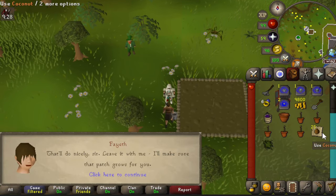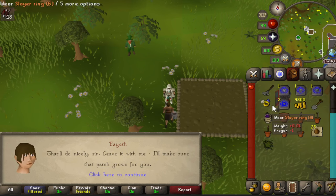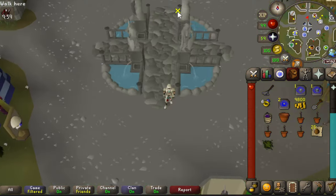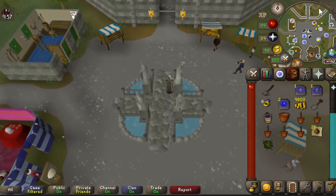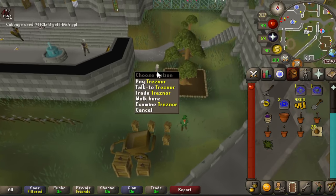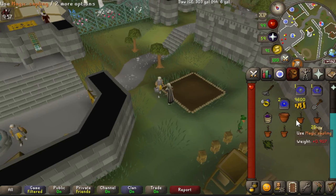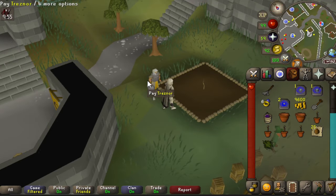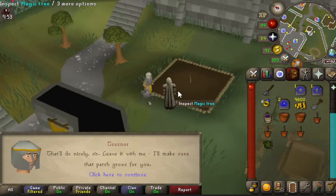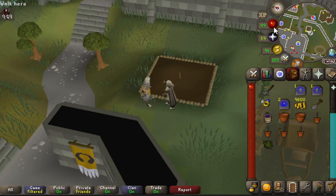Using the payment method means the tree will never die. Next, go to Varrock square and run north into the castle grounds outside. Here you'll find the second tree patch — check it or rake it, pay the farmer next to it, plant the tree, and either pay him to watch it or put down compost. Next, head to Falador and run east into the Falador park.